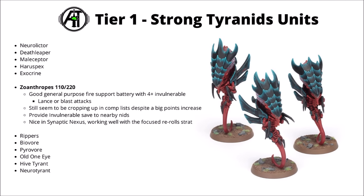Next up, we've got the psychic shooting choir that is the Zoanthropes — 110 points for 3 of them, or 220 for 6, in general tending to be fielded in multiple units of 3. Despite the points increases, these guys are very much still making their way into competitive lists. Fairly easy to use with either some lascannon equivalent shots, or some warp blast attacks that can hack through enemy elite infantry. Really quite flexible with their 24-inch range shooting, and at least fairly durable having their 4+ invulnerable saves. I feel like they're a particularly interesting choice in the Synaptic Nexus detachment as well, where they get focused re-rolls — there's one stratagem that allows you to nominate one enemy unit and get some re-rolls to hit and wound against that target. Really quite good with their threat range.